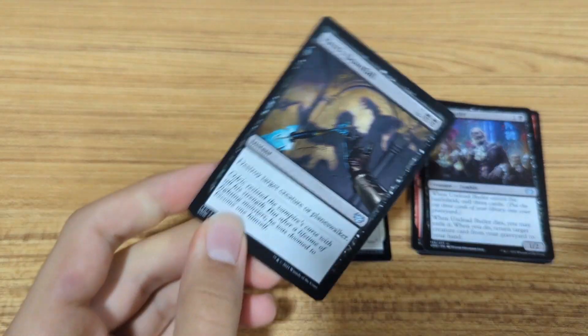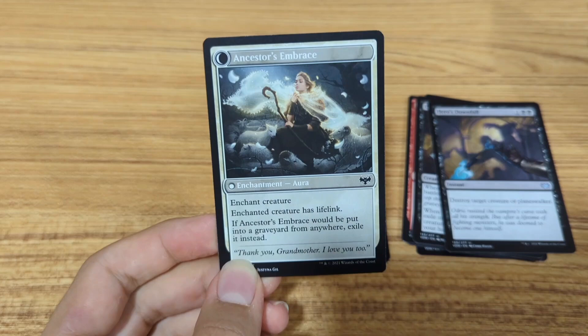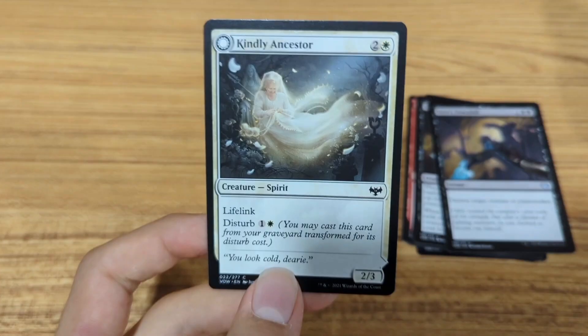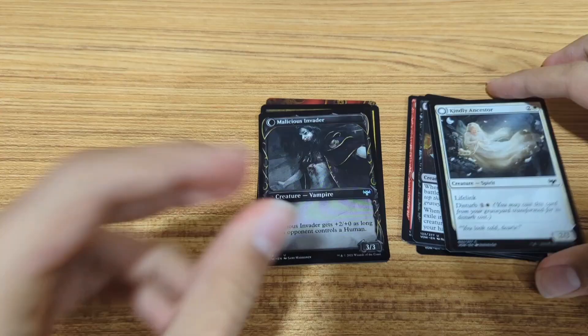Revealing 2 cards at the same time. Destroy target creature or planeswalker. Enchant creature. It's got 2 sides — so which one do I play it as? Lifelink. Moving on.